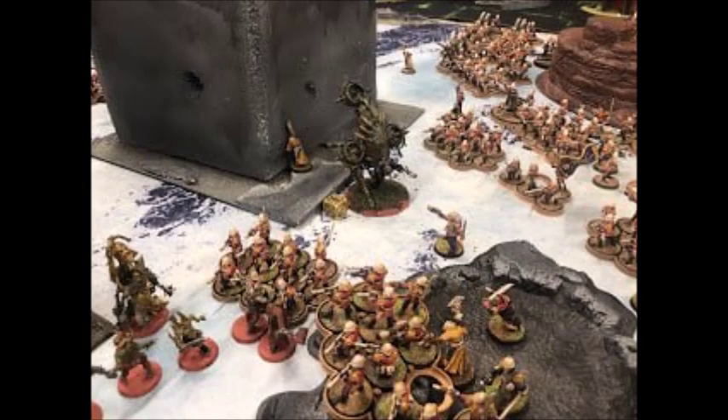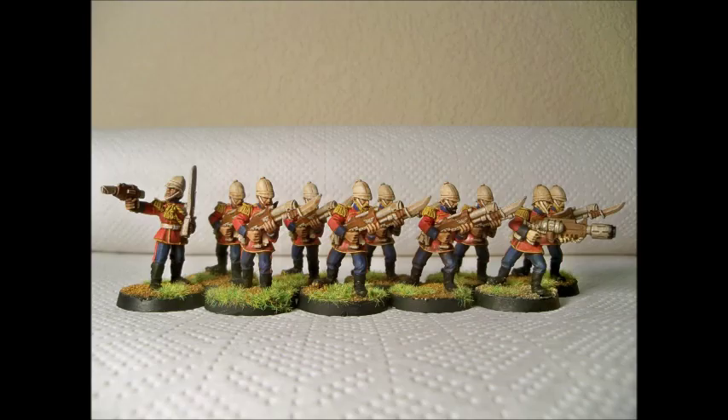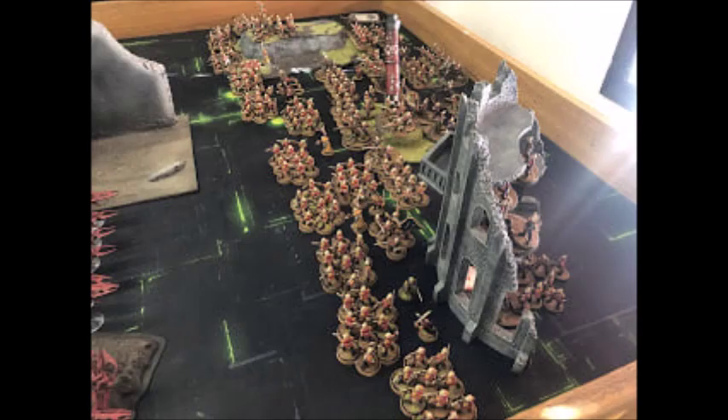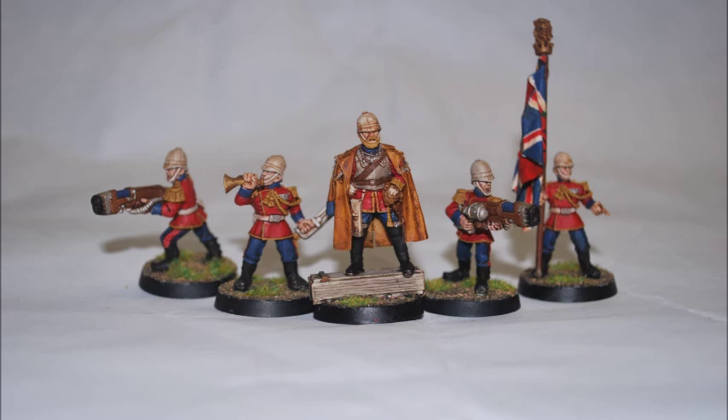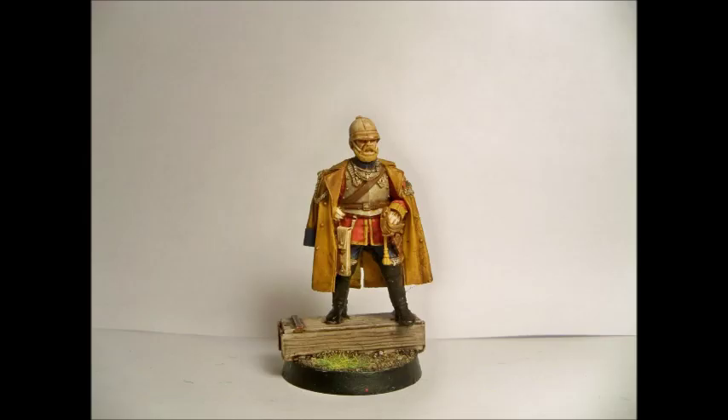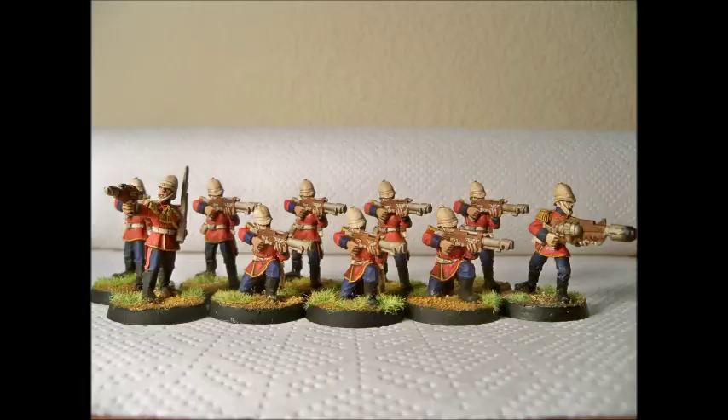Chapter Approved sometimes lets me squeeze in an extra sentinel, but there's no meaningful difference — it has the same warlord trait and the same configuration practically every time. The Armageddon Steel Legion are now my tournament army. I know them very, very well. I have units in there which people consider substandard — like sentinels — but I make them work. I've faced lists that were the antithesis of mine, the perfect counter, and I still beat them. Purely because I knew my list inside and out. I never had to check my codex.